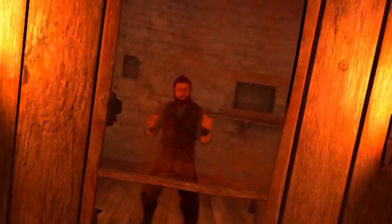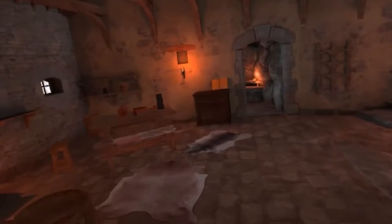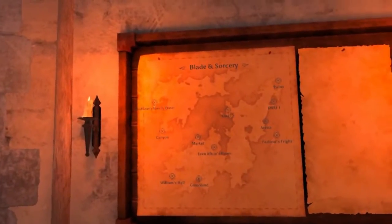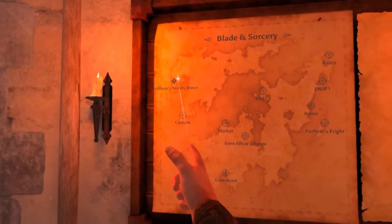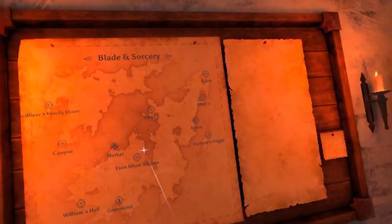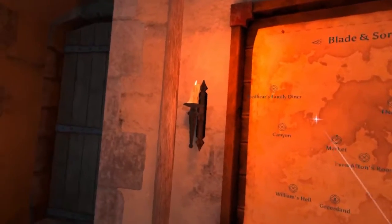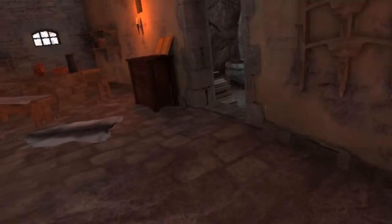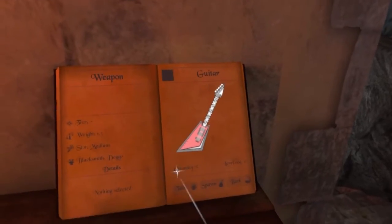Alright, hello! It's Crossbin and welcome back to another Blade and Sorcery Nomad VR Gameplay. Today we got a couple of little mods to show you. We have the FNAF locations — not all of them. We got Fredbear's Family Diner, William's Hell, Evan Afton's Room which is the FNAF 4 location, FNAF 1, FNAF 2, and Fredbear's Fright. Pretty much all the FNAF locations besides the Pizzeria Simulator. We do have some FNAF weapons though.